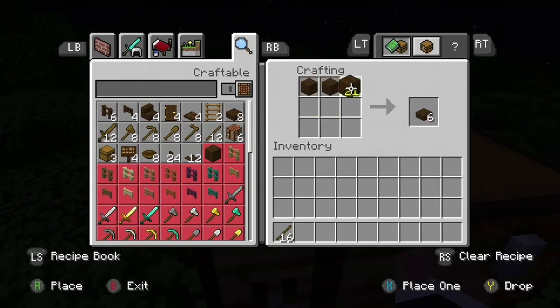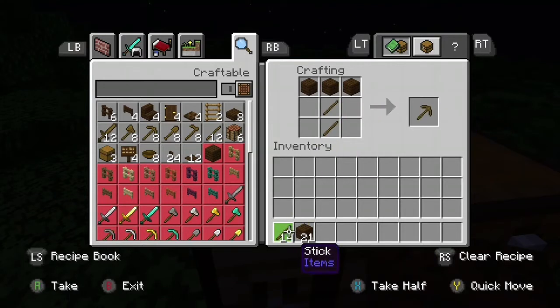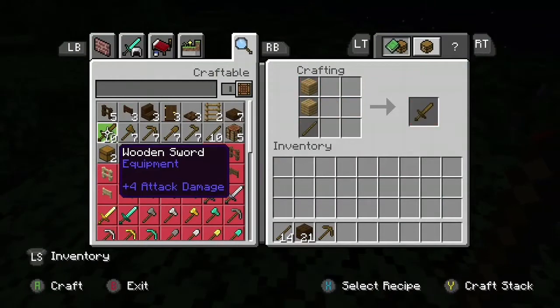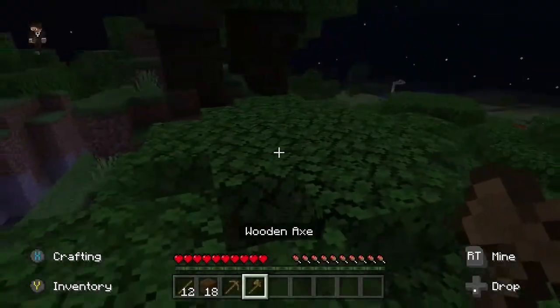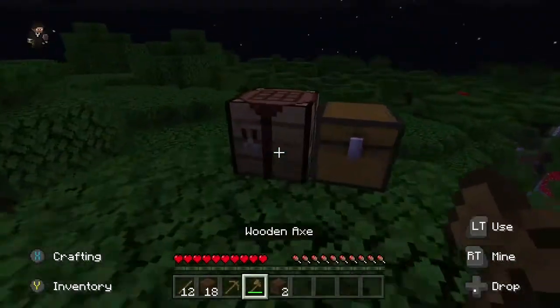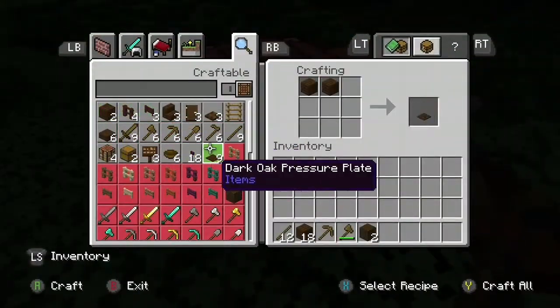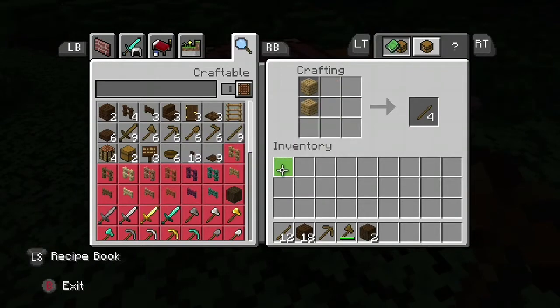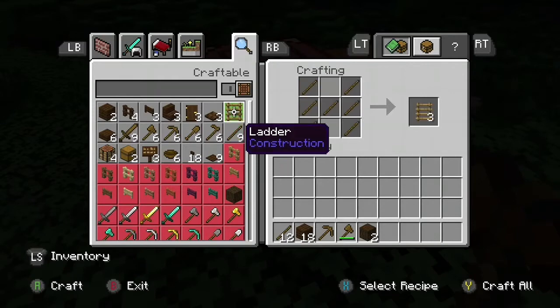Let's do this and make a pickaxe — wonderful! I think we could also make an axe with that so we can cut down trees quicker. Let's add some more; we only need a bit more to make a shovel and that should be it. Then we can go mining and get some cobblestone. Oh, we can make ladders with that many sticks — that's a lot of sticks just for a ladder!